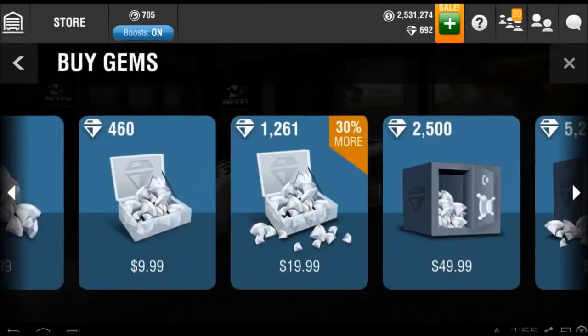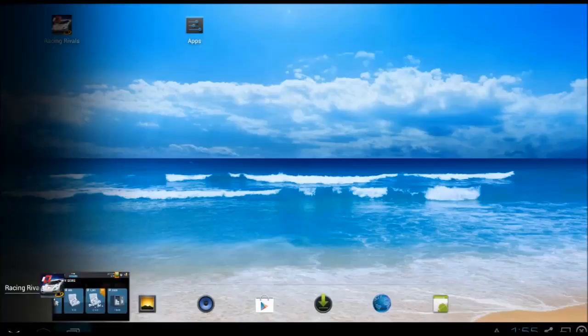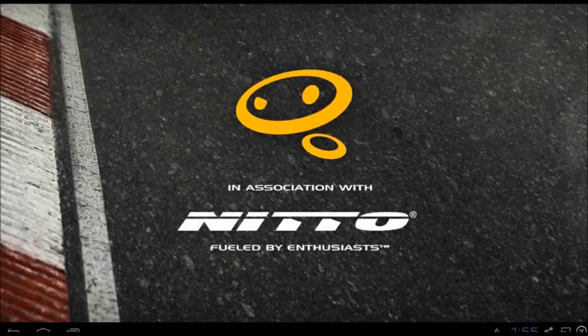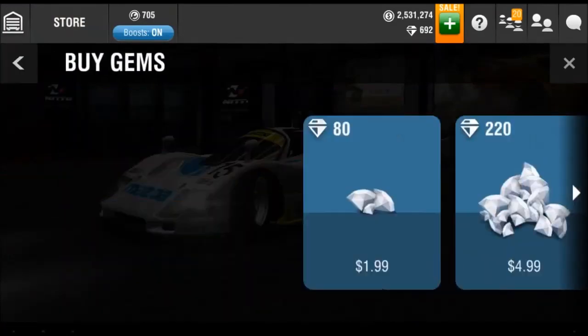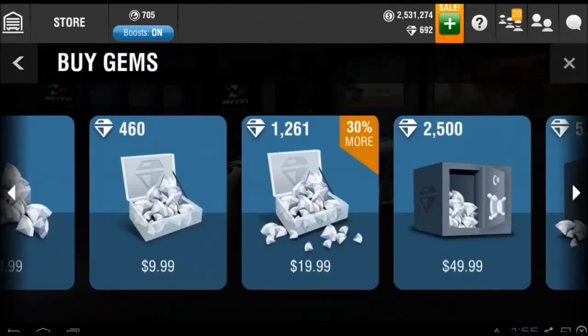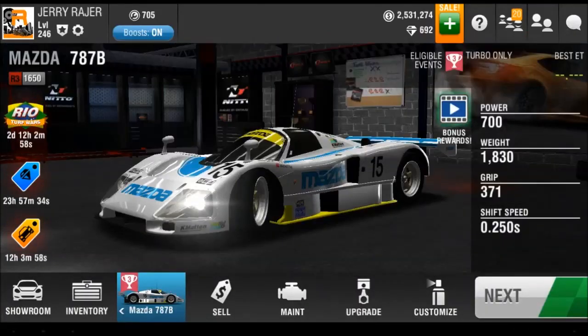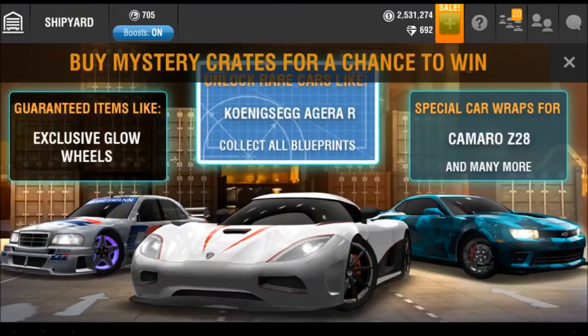I paid 20 bucks for this package and it says 'you already own this item.' Not really much I can do about that. Might have to refresh the game and see if that fixes it. Didn't actually have any problems with this before. It actually acted up for the first time. Was it because I was recording — like maybe the recording software? I doubt it anyway. We're gonna open up two more crates since I wasted enough of your time with complaining. We're not gonna buy more gems, even though we apparently already own them, which is weird.